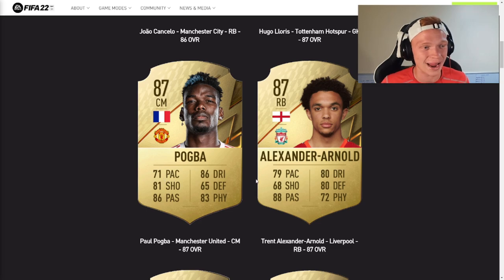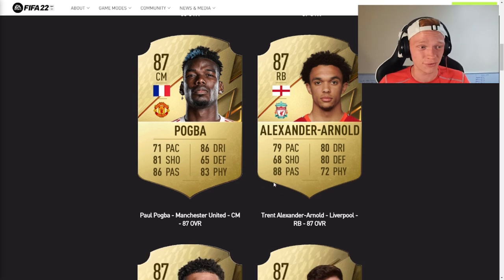Next up, we have Trent Alexander-Arnold who again holds his 87 rating from FIFA 21. Honestly, this card is just straight fodder. He's absolutely terrible. It's a shame there isn't much you can do in terms of his play style to make this card more usable — he's just not going to be a good player and won't be in anyone's team.